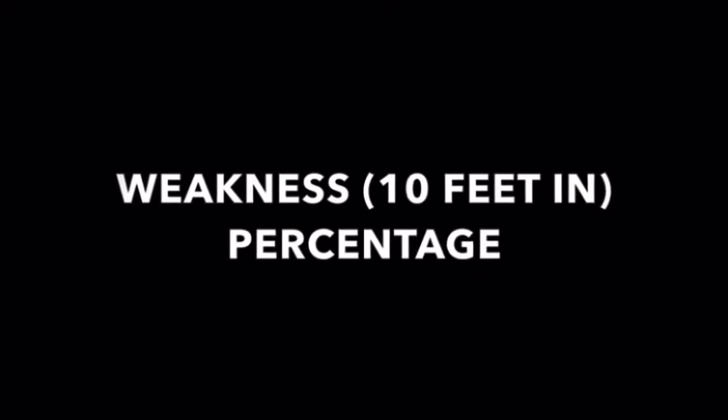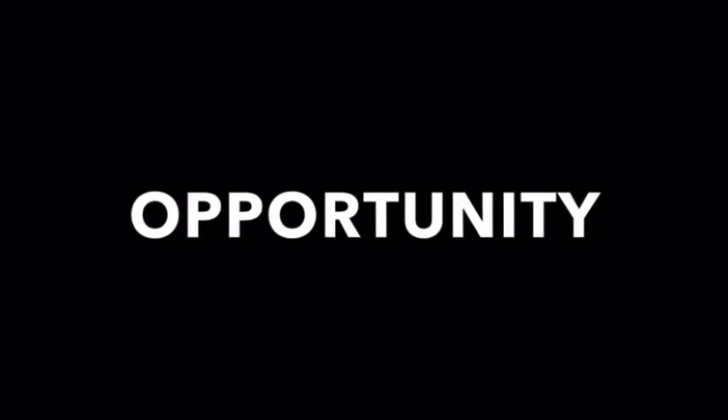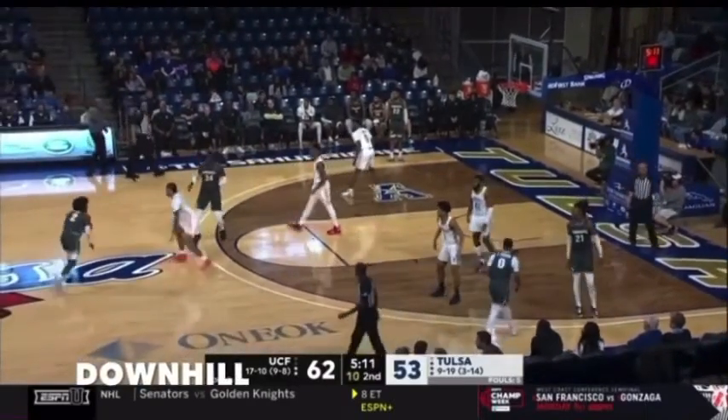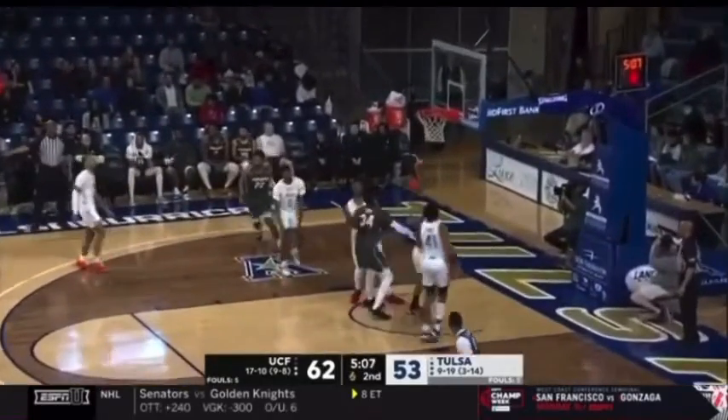For weakness, I put ten feet in. Statistically, you shot a pretty low percentage from ten feet in. So continuing to work on finishing through contact, extended finishes, floaters, and runners will be another point of emphasis — just to touch up a little bit.